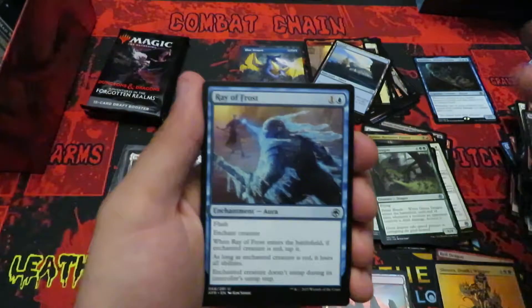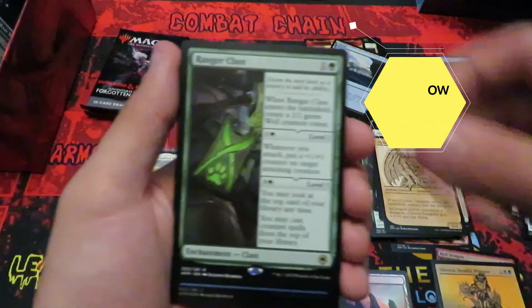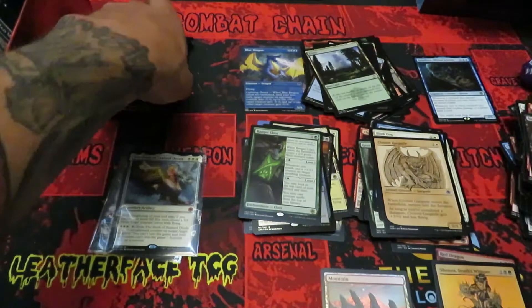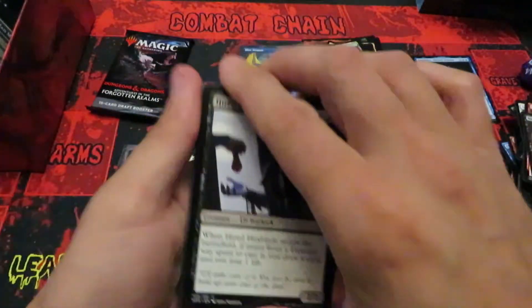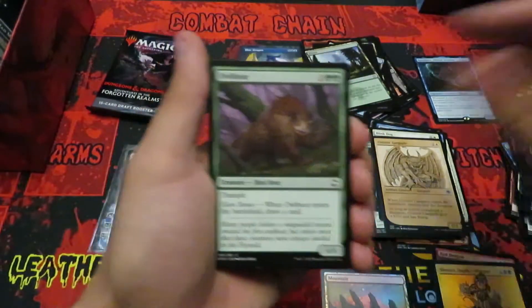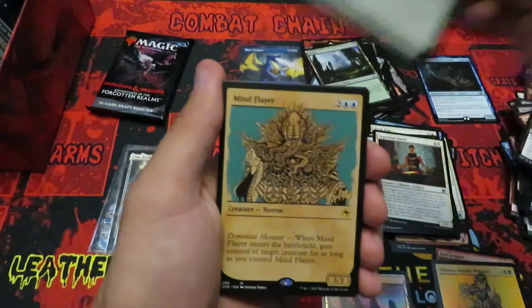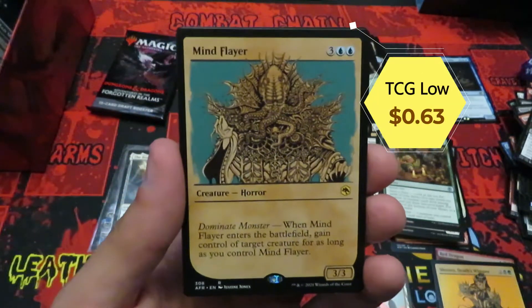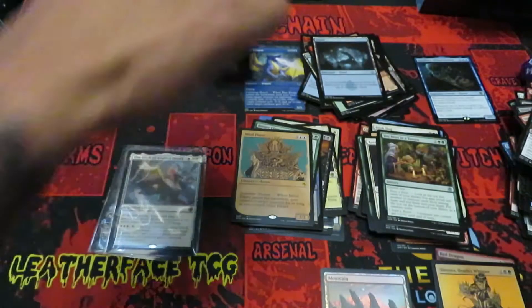Nice art on that one — Ranger Class for the rare in this pack. We do have a foil, but it's just a foil common, Contact Other Plane. No worries. One more pack — rip it, let's figure it out. Mind Flare in that showcase art as the rare — that's not bad at all. Put that one down and we've got one pack left to crack.